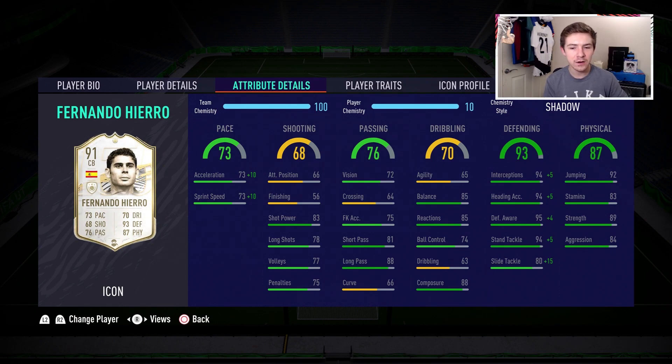Now the more important stats for a defender: he has a really good interception stat of 94, really good defensive awareness of 95, and a very good stand tackle stat of 94. His slide tackle of 82 isn't that great considering his overall rating, but we are going to boost that with a chem style. Physically he looks fantastic — 92 jumping on a player who is six foot two, so aerially he should be an absolute monster. Nice stamina of 83, very good strength of 89, and good aggression of 84.